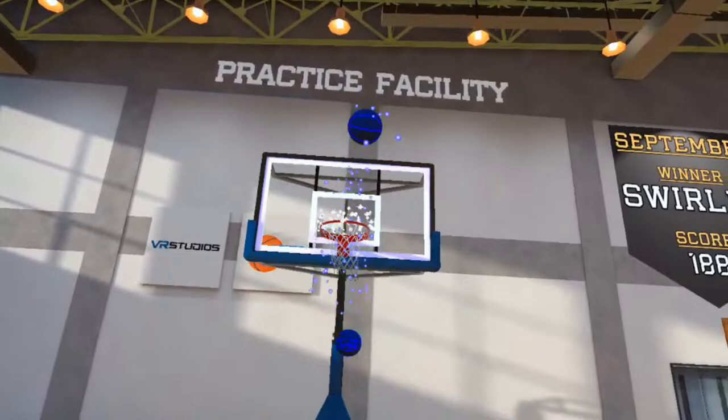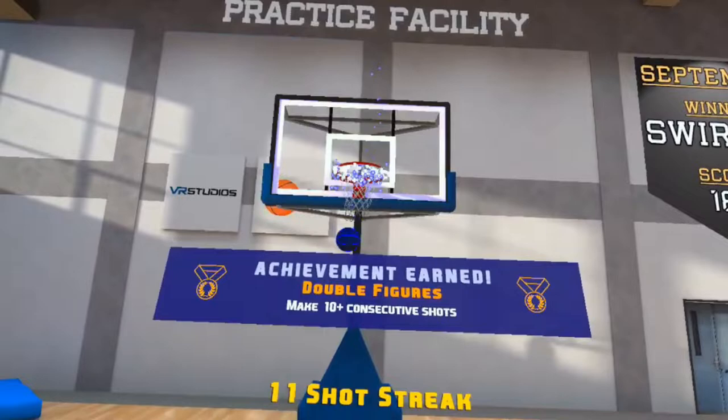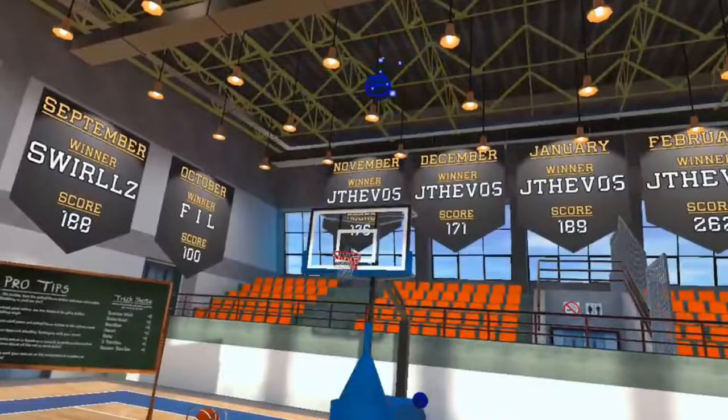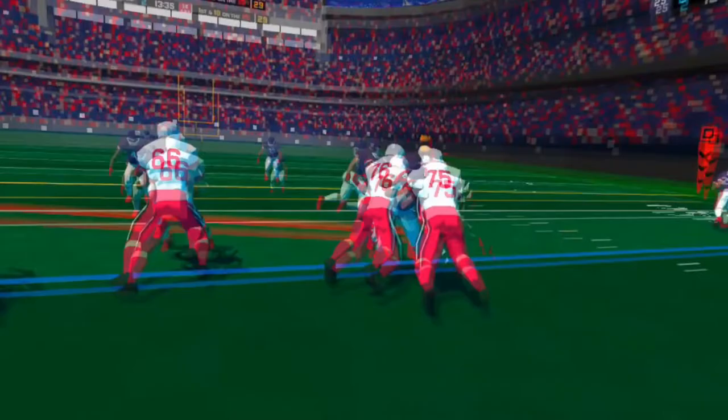Though it feels a bit unnatural at first to secure the bottom of the controller while shooting, it's not long before it becomes second nature, and once that happens, you're all set. I was honestly surprised by how rarely my throws got shanked for no reason — every game like this will have that, but it's relatively rare here, which is a big plus. Time and time again I've praised the throwing mechanics in 2MD, and while this game doesn't quite provide the basketball equivalent, it's still very solid — and it's far better than MVP Football's throwing mechanics, which were less precise and gave the player less control.